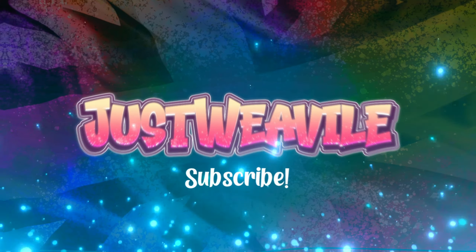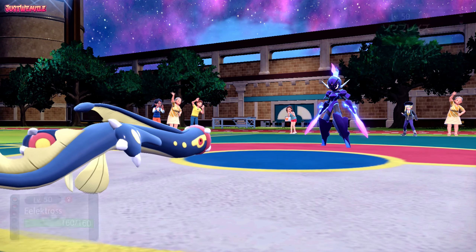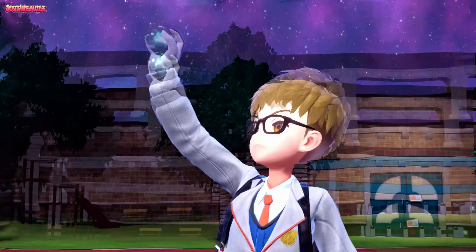The battle begins, so Uta over there is going to lead off with the Saru Legend in a Beast Ball. We lead off with Electro, so this has actually worked out really nicely for us. I'm going to Terastallize right off the bat, same as we did last session, and go for a Terra Ground just to get some super effective damage off on this Saru Legend.